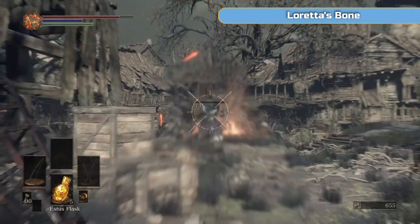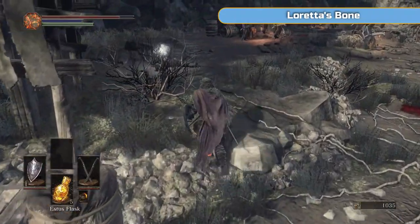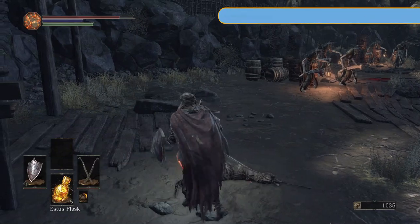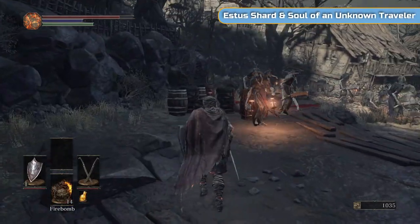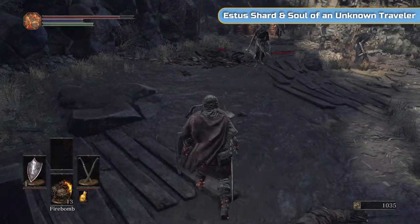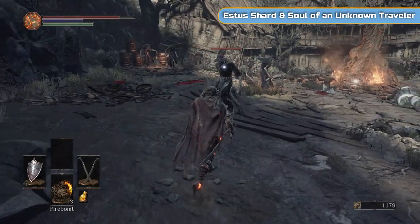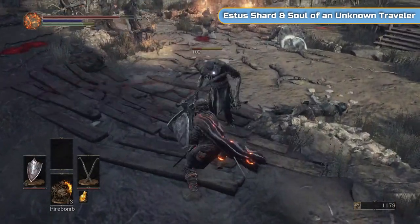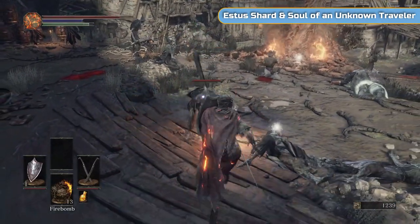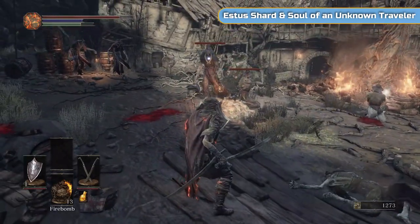They do have a ranged attack, these women, but it's not too much of a problem — it's quite slow and easy to dodge. But just get rid of them. It's actually their melee that's more of a problem, and they have a really powerful grab as well. I'm going to use some bombs here just to demonstrate using barrels, but it's just as simple to get these one at a time. I don't want to wake everybody up — just one at a time.